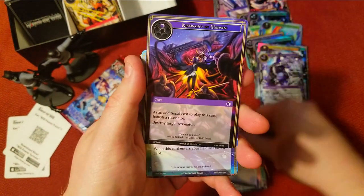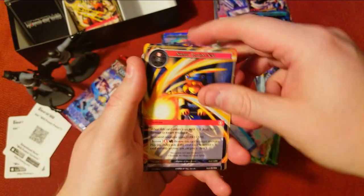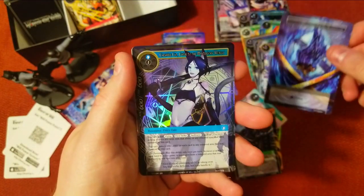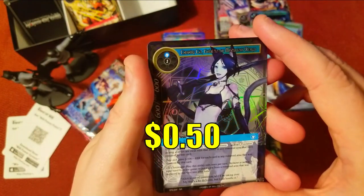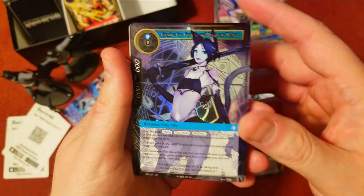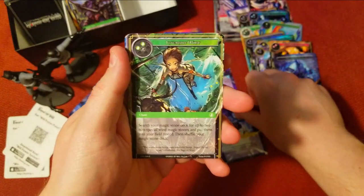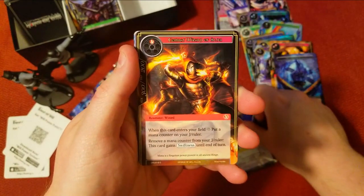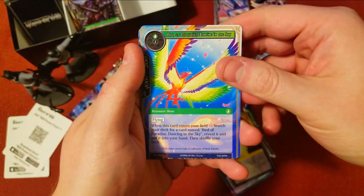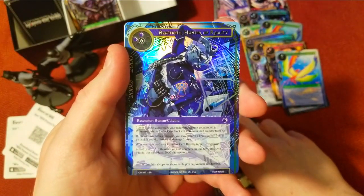Let's finish up these packs — we just have four left. Maybe one more J-ruler if we're lucky. There's our rare — Altair Dragon — not a huge pull. We got Cheshire Cat as a foil! We got this one last time but didn't get the foil, so that's pretty nice. I kind of love these boxes because you get so many doubles you're basically guaranteed foils of cards you want.